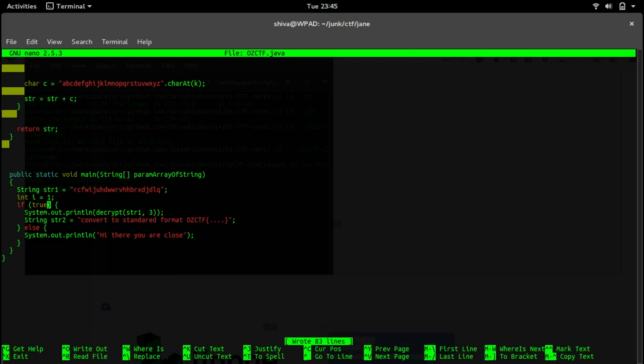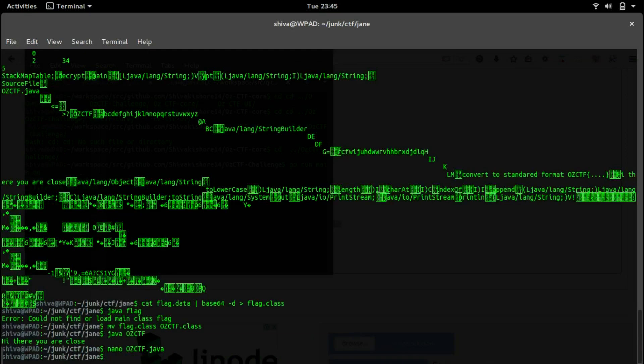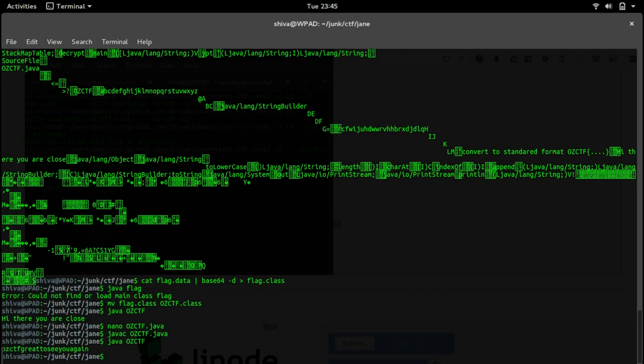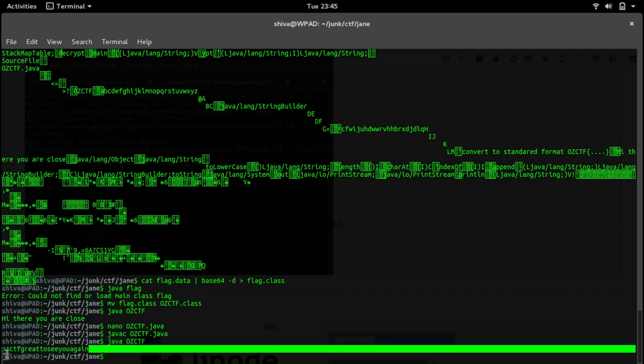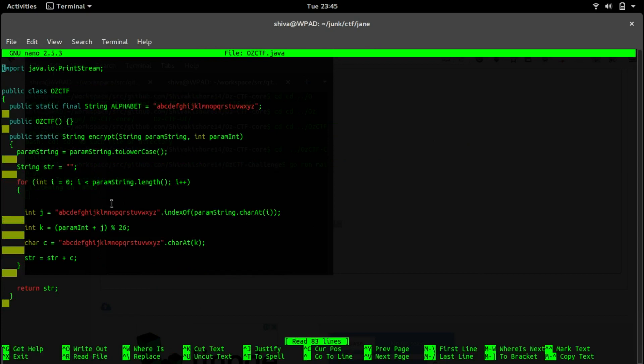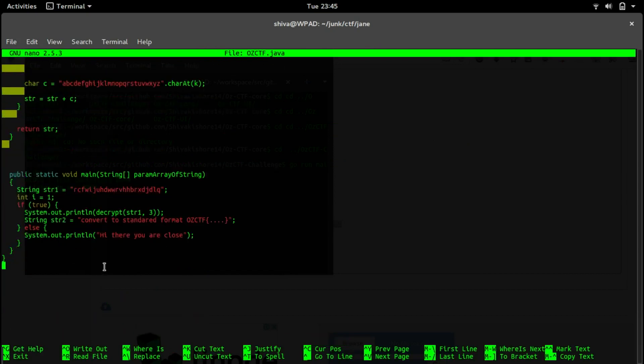Let's save the file and compile it: javac osztf.java. Then run it: java osztf. It says 'all ctf, great to see you again'. As you can see this is not in the standard flag format.